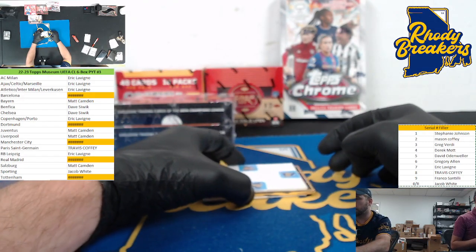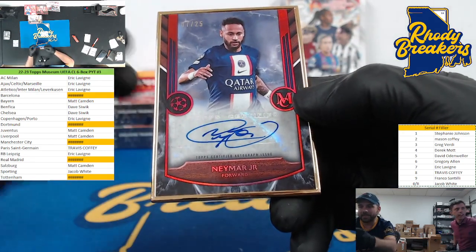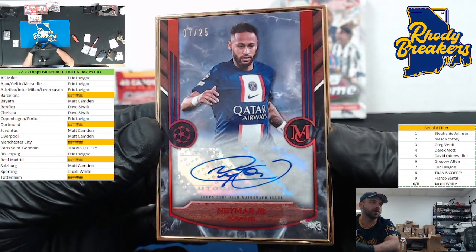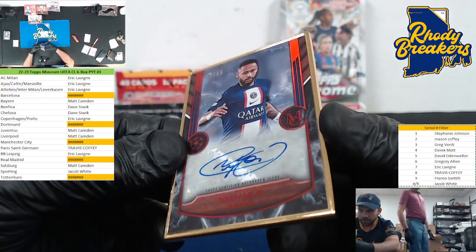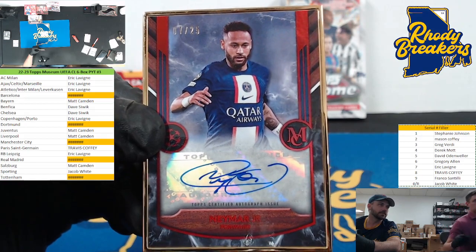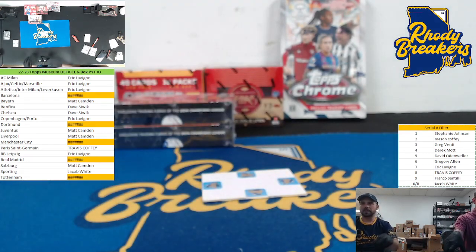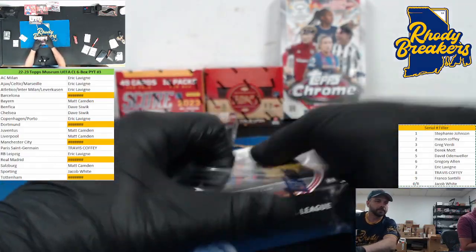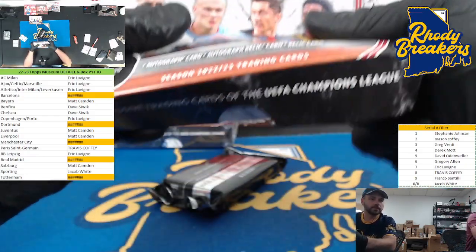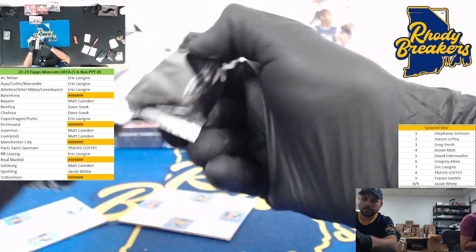And we're going this way — good luck. Gold frame of Neymar — nice, 7 out of 25. Trav, beauty man — Neymar gold frame out of 25, with ink. PSG — not getting skunked this time, Trav. Look at that auto too, that's clean. Trav, nice hit man — that's beautiful. Look at that — the ink's really nice on that, ink is clean looking.